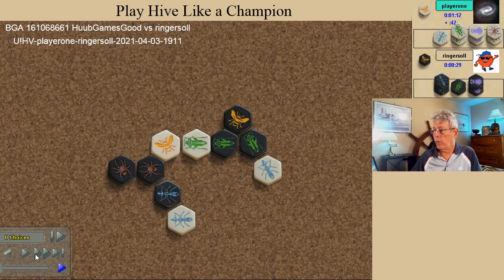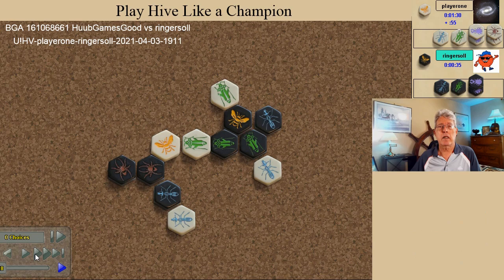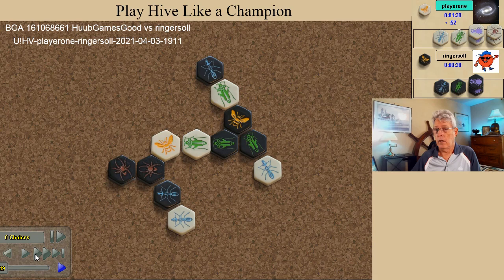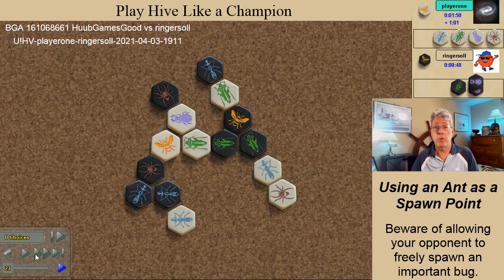The black spider spawns with an angle of attack to a kill spot, and the white grasshopper does the same. By self-pinning the white ant, white allows black to spawn a second ant. When the grasshopper attacks, black plays a little anti-spawn defense, taking away the option of using the grasshopper to spawn attackers — especially beetles — close by the black queen. Then when the white beetle spawns, the black spider pins it, but white does get a second defender. When white self-pins the ant a second time, black ant number three spawns. Think carefully about using an ant as a spawn point; the resulting self-pin may allow your opponent the opportunity to spawn an important bug.